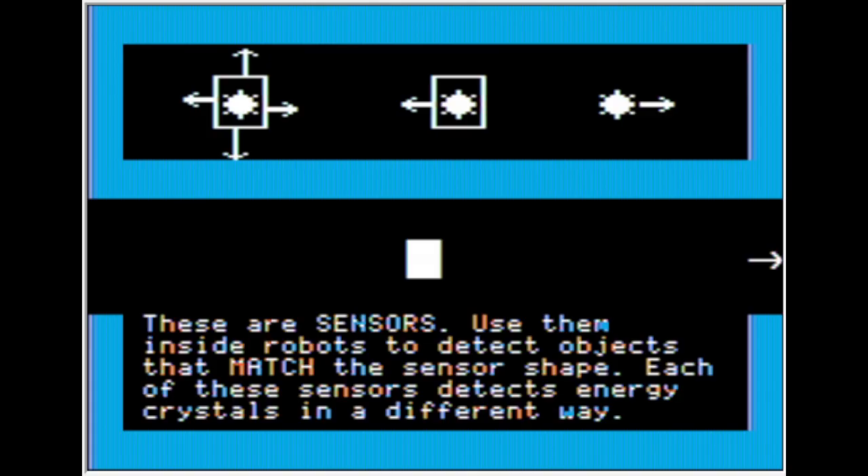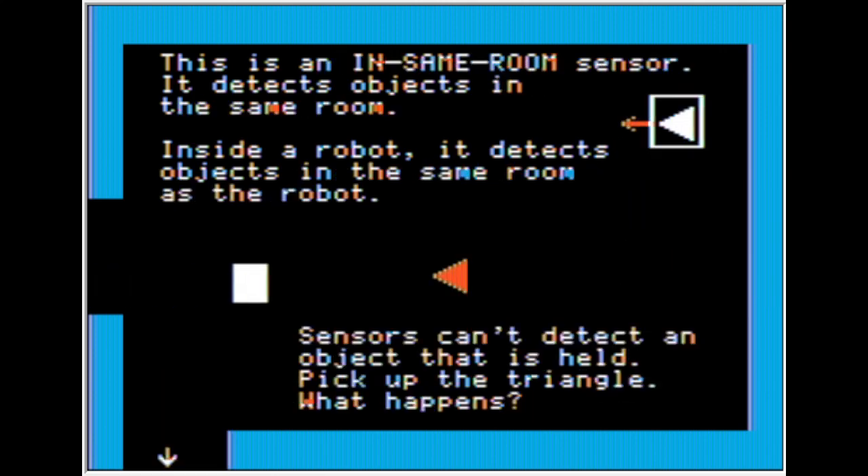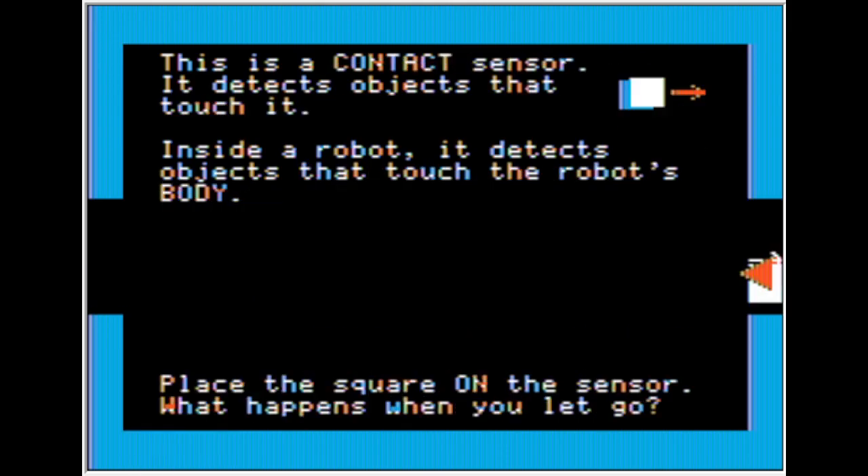There are sensors — use them inside robots to detect objects that match the sensor shape. Each of these sensors detects energy crystals in a different way. This is a contact sensor — it detects objects that touch it; inside a robot, it detects objects that touch the robot's body. Place the square on the sensor — the arrow turned orange. This is an in-same-room sensor: inside a robot it detects objects in the same room as the robot. The sensor can't detect an object that is being held — pick up the tracker and it turns off. Important to know.